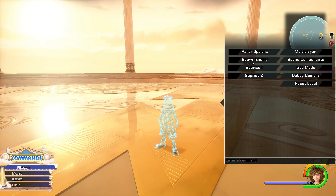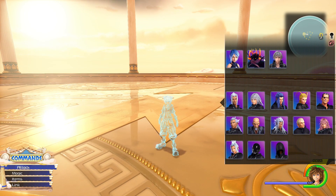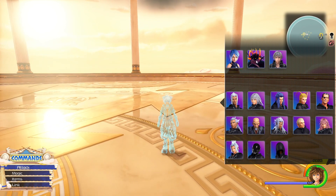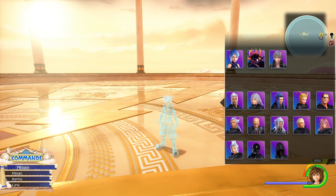So let's go back really quickly — and here's what you're gonna want to do: Spawn Enemy. Look at this — you have all of these characters that you can fight. Just for the sake of this video, we are going to fight the Dark Inferno and I'm just gonna let you guys see how this plays out.